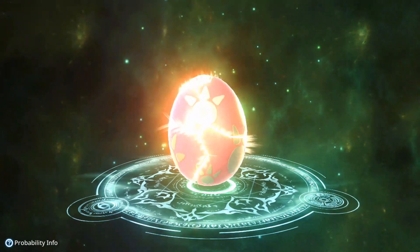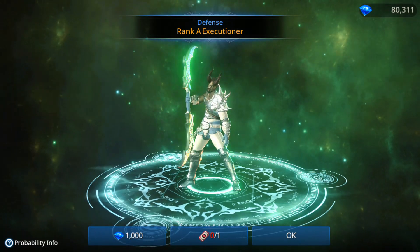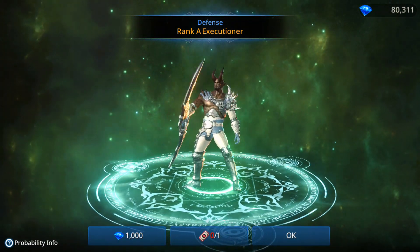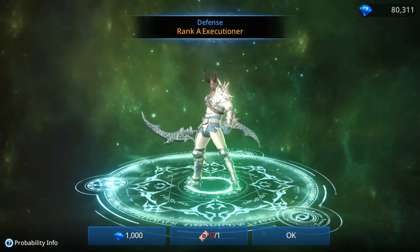So I spent 10,000 gems and opened 10 pulls, plus one from the free ticket — so 11 total — and I got two S pets so far.